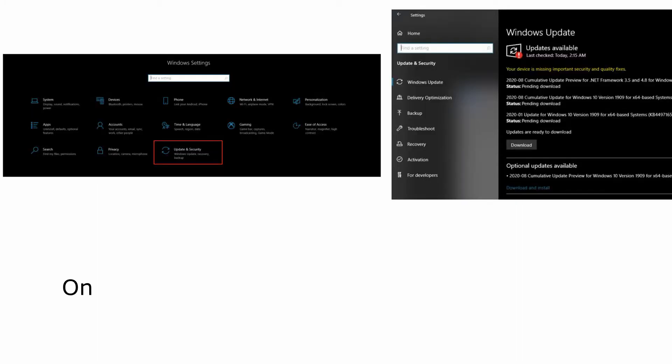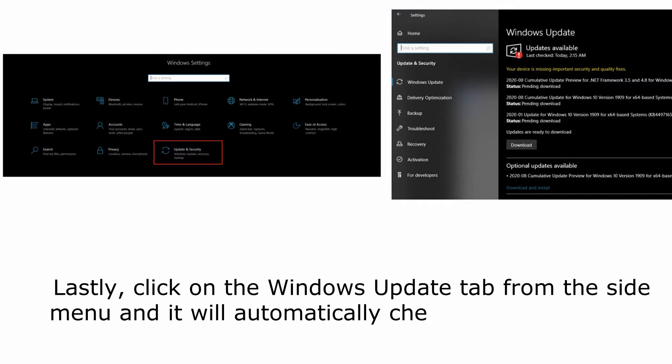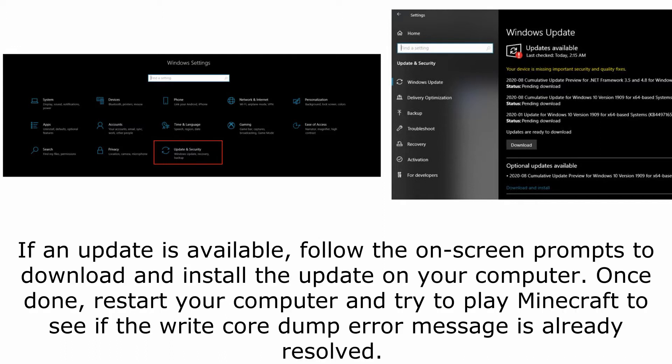Method 1: Update Windows. On your keyboard, press the Windows key + I to open Windows Settings. Next, click on Update, then click on the Windows Update tab from the side menu and it will automatically check for any updates available for your computer. If an update is available, follow the on-screen prompts to download and install the update.